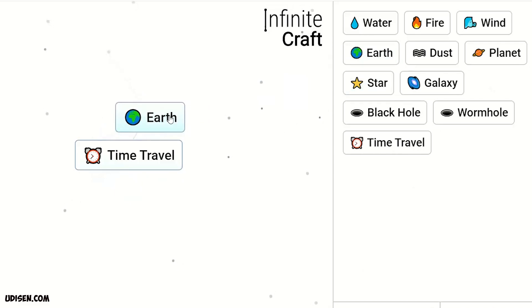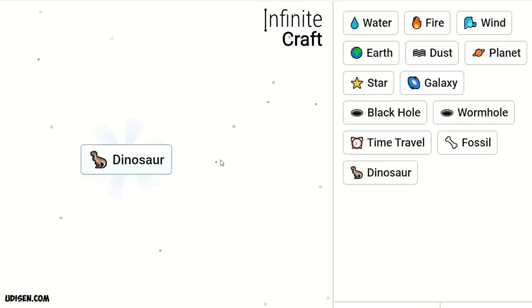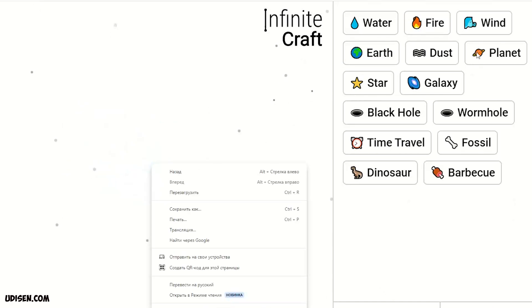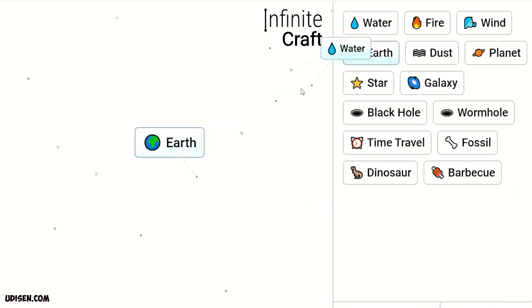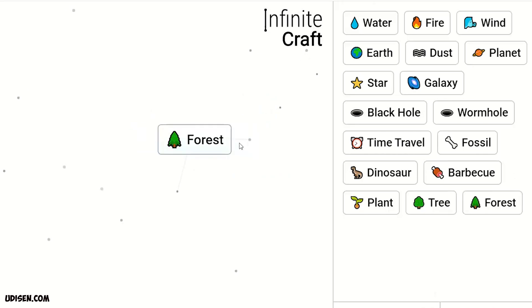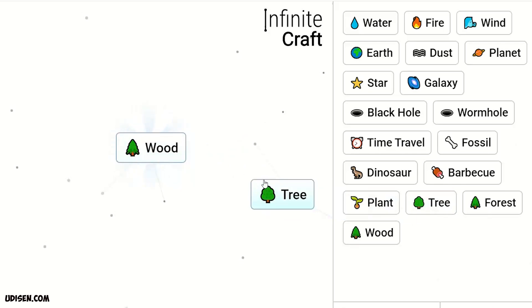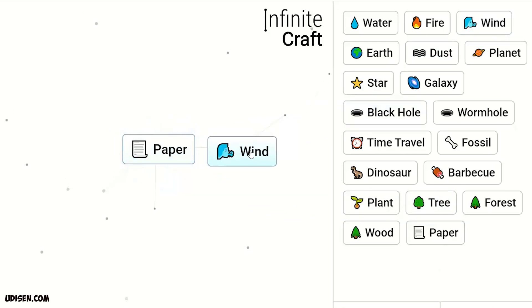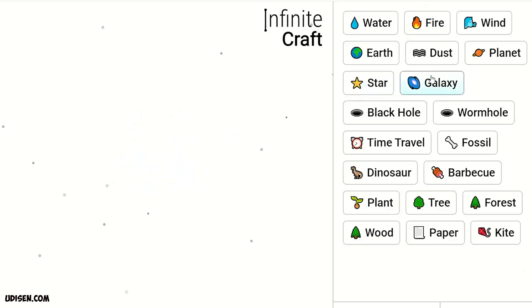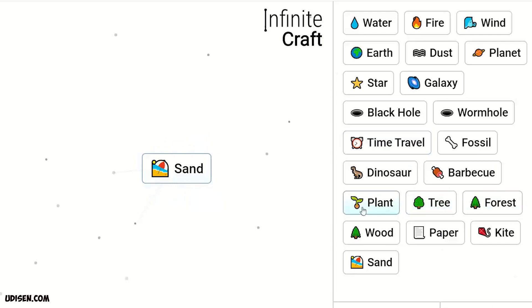Time travel plus elf makes fossil. Fossil and time travel makes dino. Dino and fire makes barbecue. After that, water and elf makes plant, plant to plant makes a tree. Forest and tree makes wood, wood and tree makes paper, paper and wind makes kite, two dust makes sand, sand and plant makes cactus.